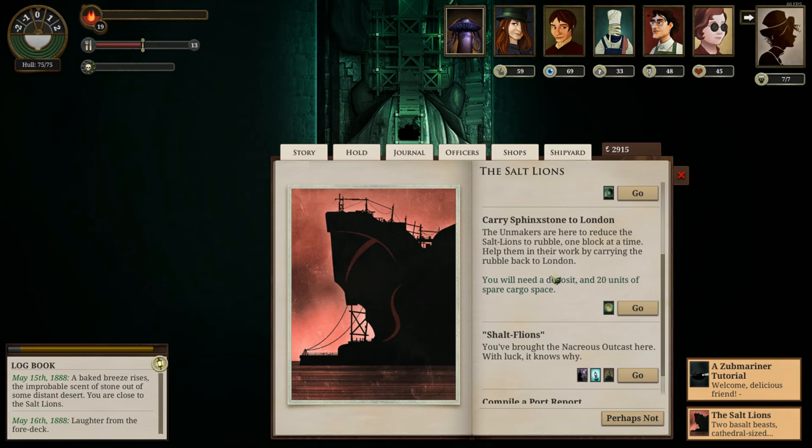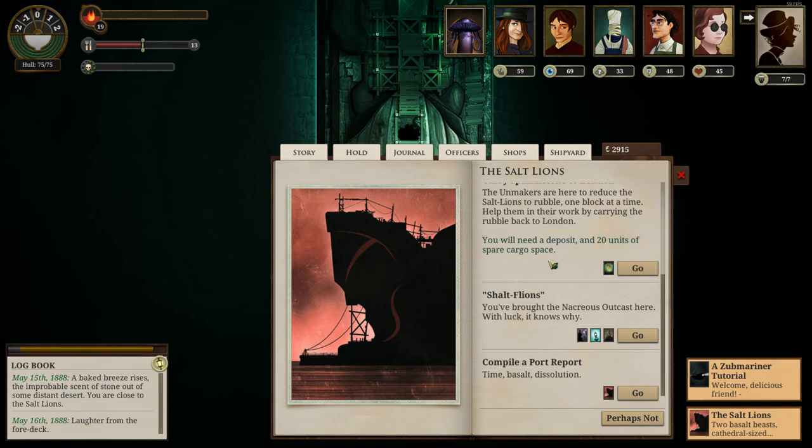Carry Swingstone to London: the Unmakers are here to reduce the Salt Lines to rubble one block at a time. Help them in their work by carrying the rubble back to London. We'll need a deposit of 200 echoes and 20 units of cargo space. Right now our cargo hold is completely full, but 20 is not impossible. If I had remembered this was an option I could have stopped here before going to London. Maybe on the way back before I return to London from this trip, I might explore this option if I remember.